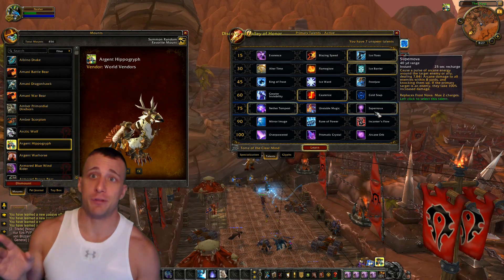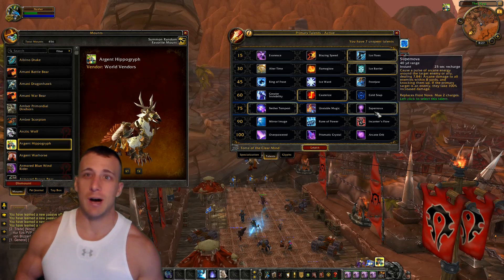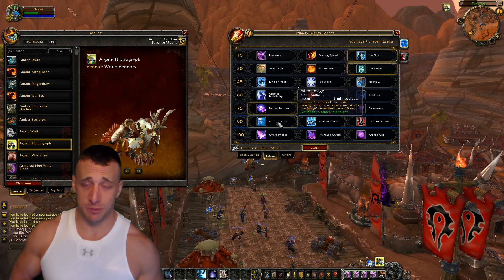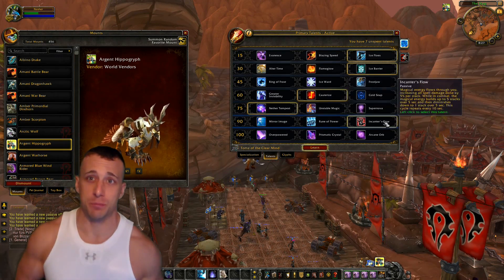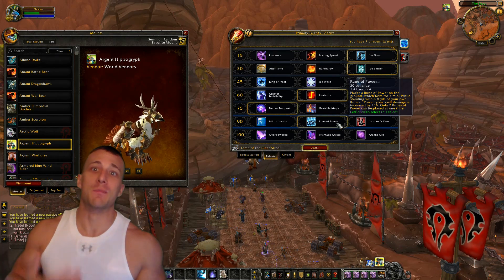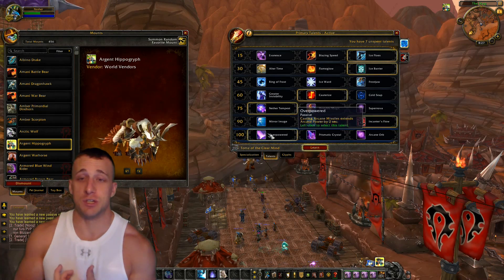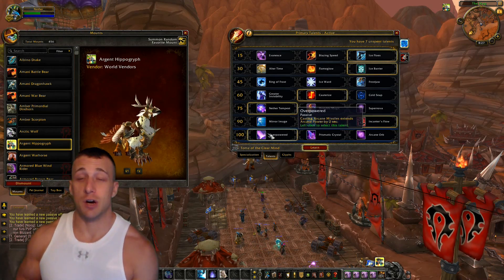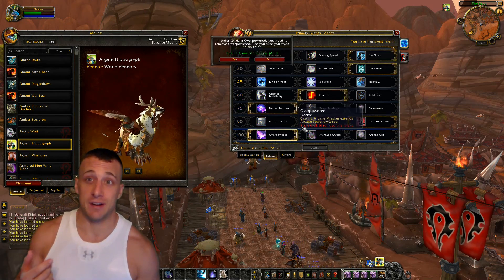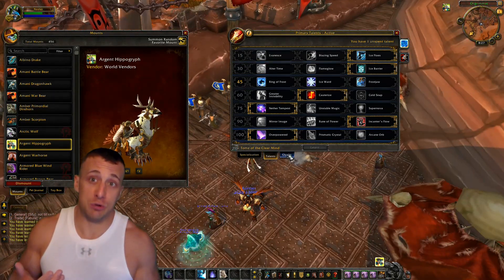I'll be showing footage in the background of me messing around with a lot of this stuff, so feel free to rewatch it. We don't have any add-ons yet, but as we get add-ons like Tell Me When I can track procs, the fluidity of my rotation will improve. The glyph of Arcane Explosion is pretty much an essential glyph for arcane mages on any fight with AOE or any fight with adds, because it extends the radius five yards.